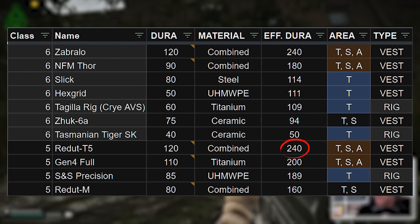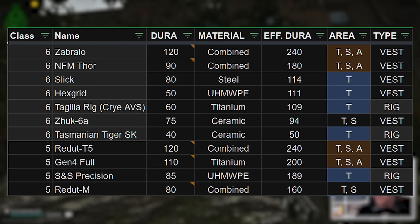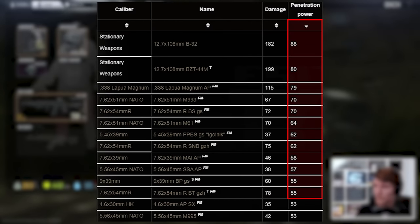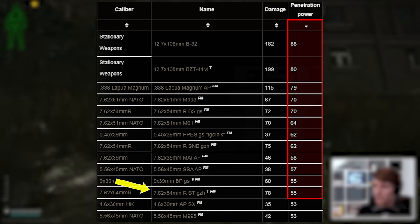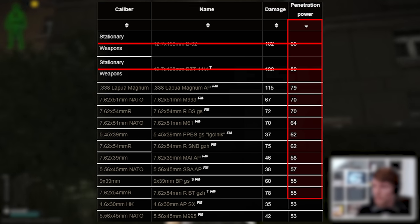The Zabrallo should theoretically perform really well now. In short, you need 55 pen or higher to properly make a dent in it, otherwise the time to kill is looking really really slow. This means you need to be using 7.62x54R BT or above. This only leaves 12 cartridges in the whole game, two of which are for stationary guns, and some of the others are really not very accessible at all.